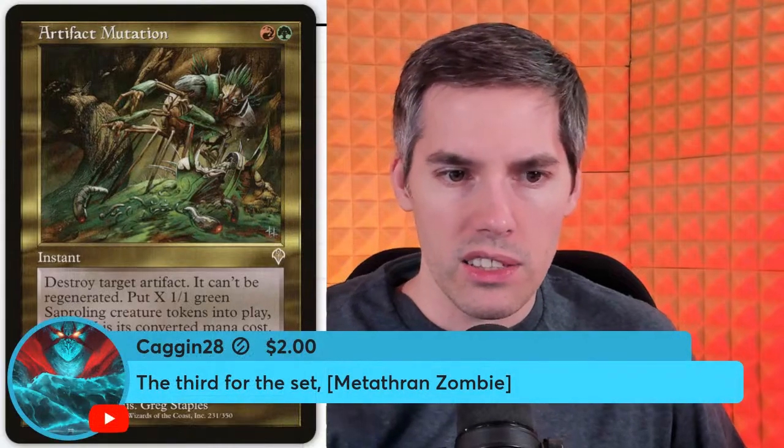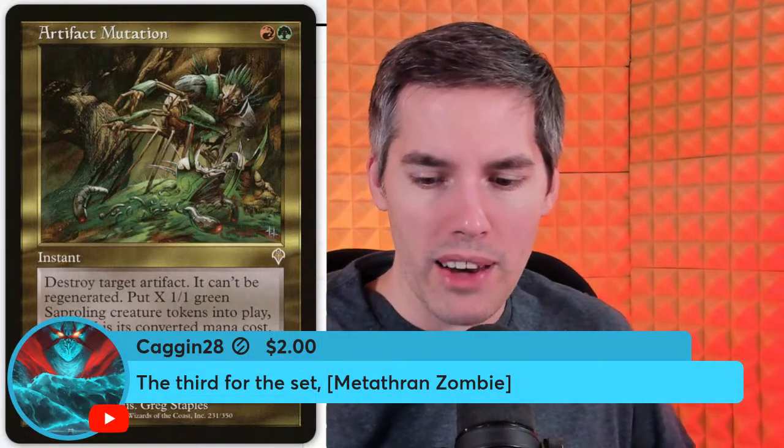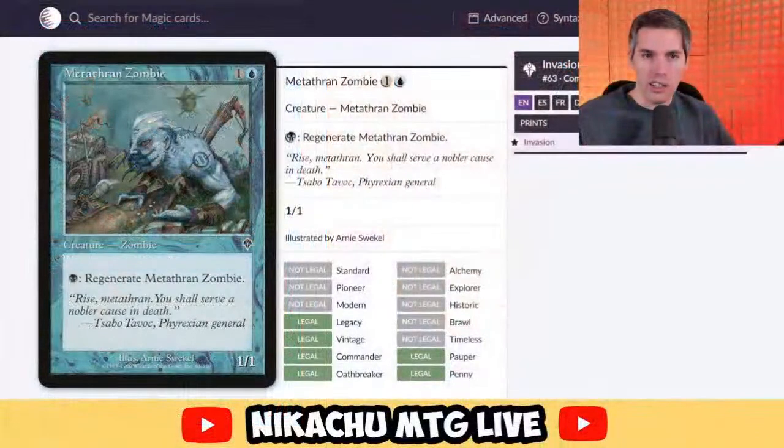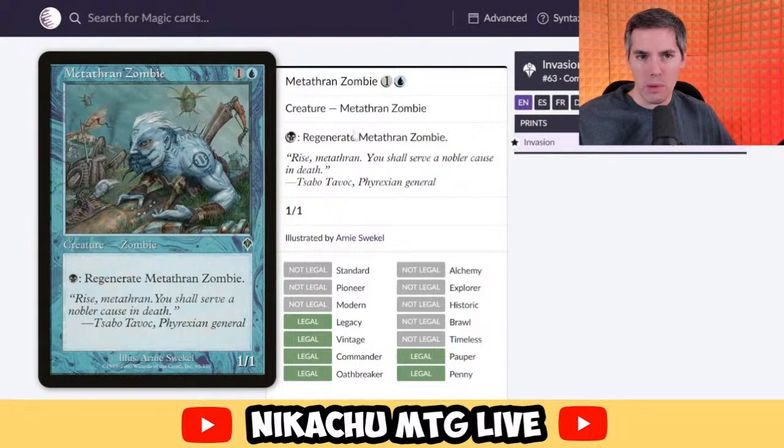Kagan's third card from the set — the Metathran Zombie. The lost creature type. Two mana 1/1, creature type Metathran Zombie — pay a black to regenerate it. It is an extremely boring card. I can see why the Metathrans didn't really hit well with anybody. It hit with Kagan though — he's clearly a huge fan of the Metathrans. It's like the worst creature type in existence, next to Kobolds.